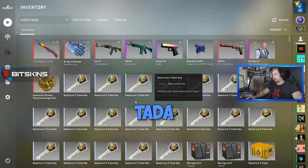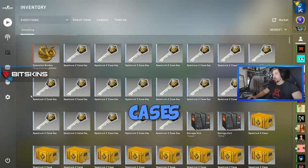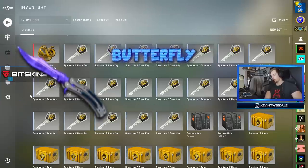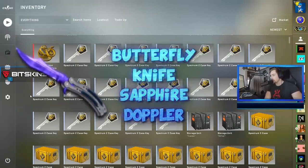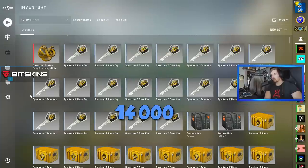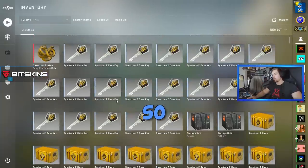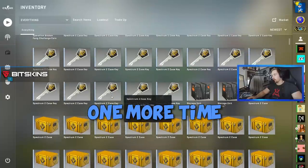Alright, anyway, 500 cases — Spectrum 2 cases. Why the Spectrum 2 cases again? Simple. I want my butterfly knife Sapphire Toplor, and that thing is around $14,000. I don't even know how much that is nowadays, but it's quite possible to get those out of the Spectrum 2 cases. So yeah, the hunt begins one more time.